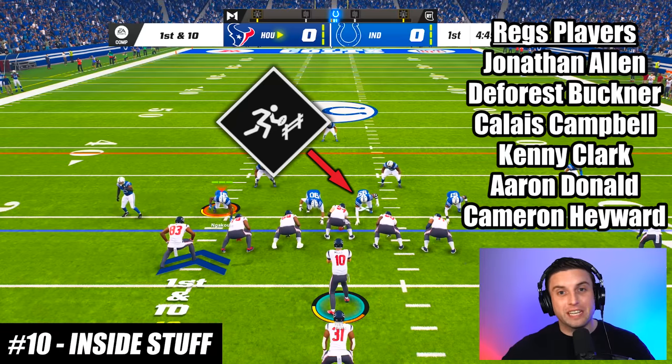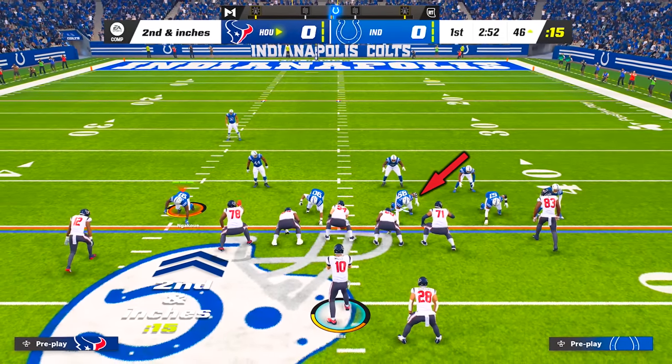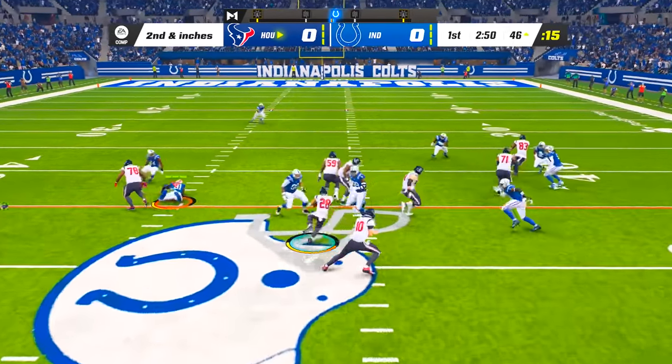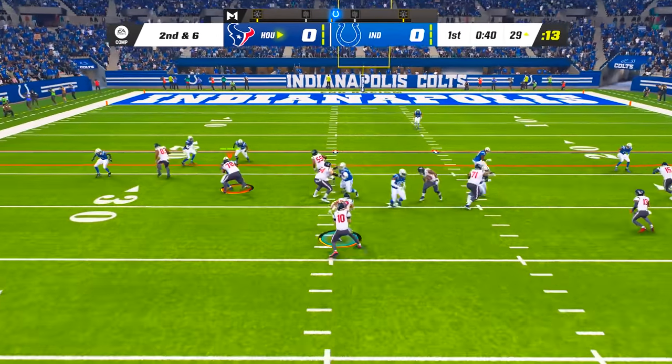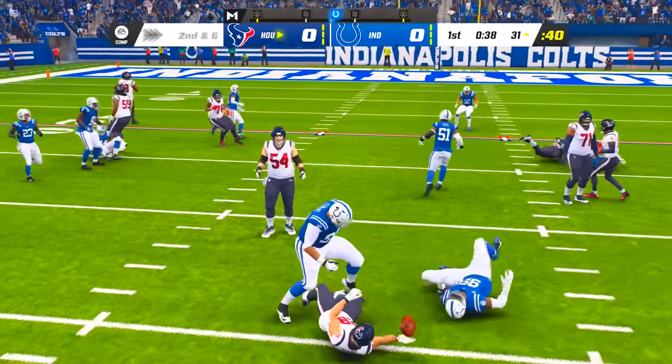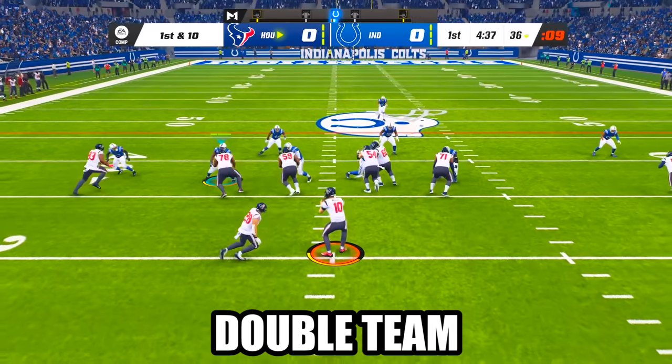The Inside Stuff ability is one of the most effective ways to stop the run in Madden. Defenders with the Inside Stuff ability get significantly faster block sheds against inside runs, which often results in them instantly throwing off their blocker and blowing up run plays in the backfield. And if you're on offense, the way to counter an Inside Stuff player is to double team them before the snap.